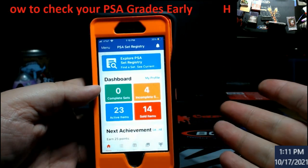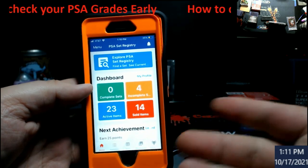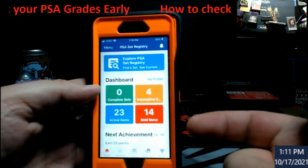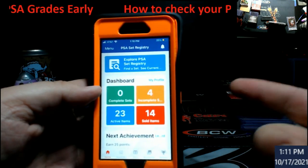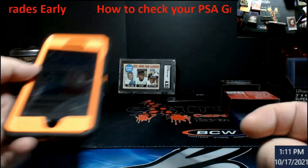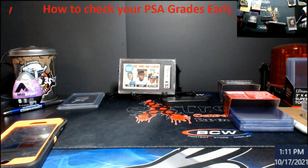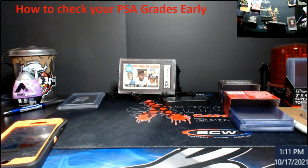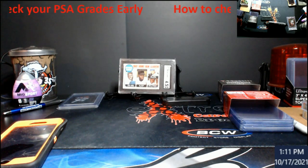You have to have a PSA account — go get yourself a PSA account, you should already have one since you submitted your orders. Second, get the PSA Registry app. This is only going to work on the registry app. Go into your app store, get the PSA Registry app, do your login and all that, so you have your account on your computer and the set registry on your phone.